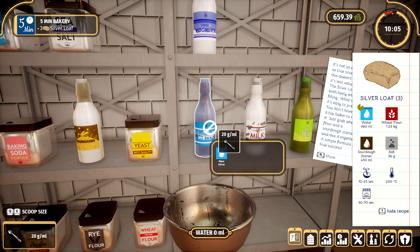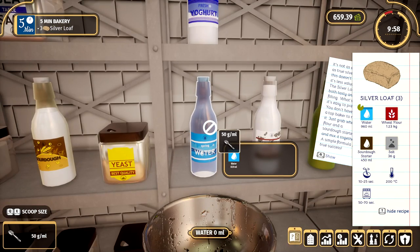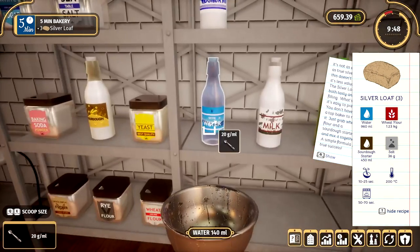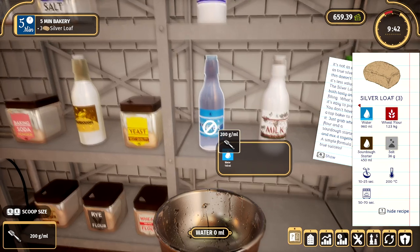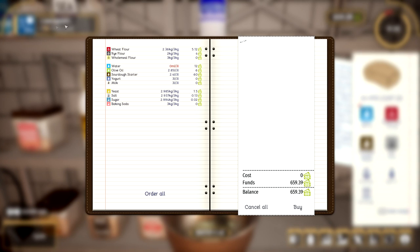Did I put too much in? Why is it not letting me accept anymore? I don't have enough water — what are you talking about? Did I do something wrong? Let's start again. I'm not sure what happened there. Maybe you have to calculate it right or something. Why can I not put any more in? Maybe there's not enough. Do you have to buy water? Like, really?